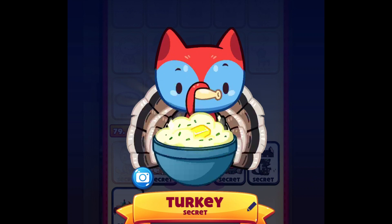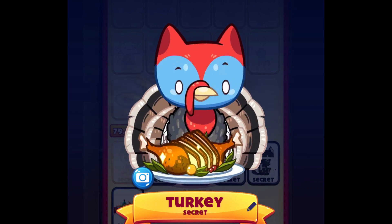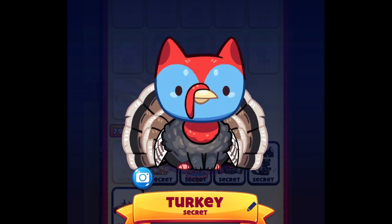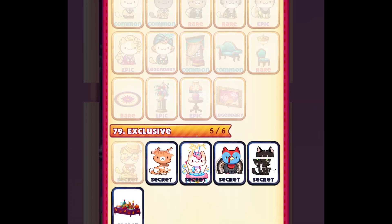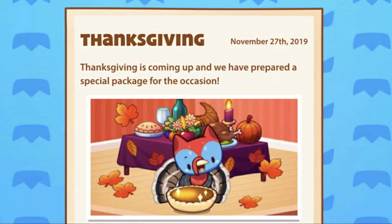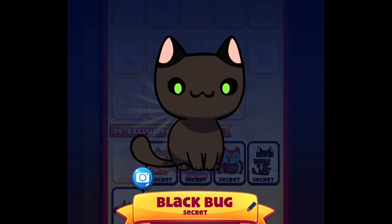The next cat we have here is the Turkey cat. I got it from a special package for Thanksgiving Day. As you guys can see right here, I love the animation. Together with that pack I also got the Thanksgiving table, so those are items I got in the special package. This was on November 27, 2019 — that's how I got the Turkey cat and the Thanksgiving table.